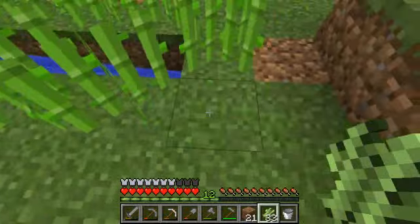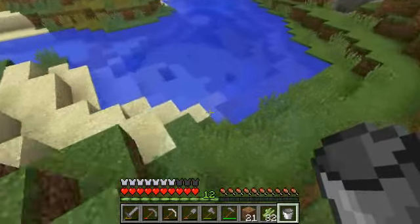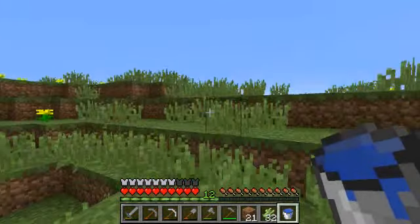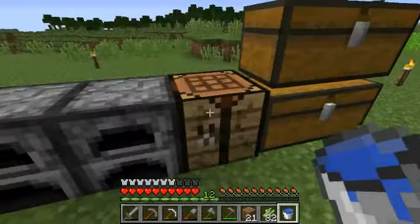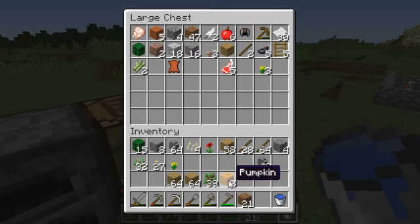Once again, my English — you heard before, my use of words. Get some water and fly down this hill. Today's going to be a long episode. Next episode I'm for sure going to start building my house. Paper. Pop my ear. Okay — pumpkins. I'm going to make a pumpkin farm.